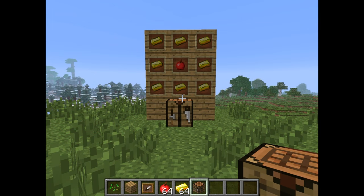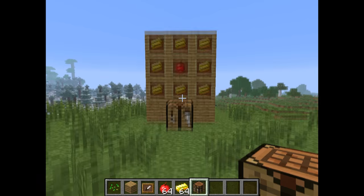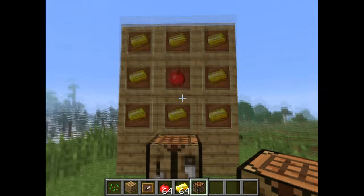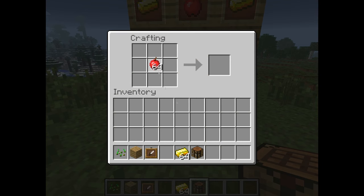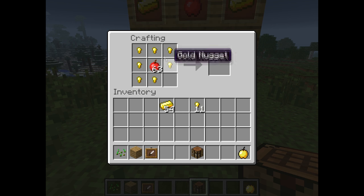The crafting recipe that's been changed is for the golden apple. Before you could craft it with nuggets around an apple, but now it will only work with ingots. As you can see, it will not work with nuggets anymore — no success with that.